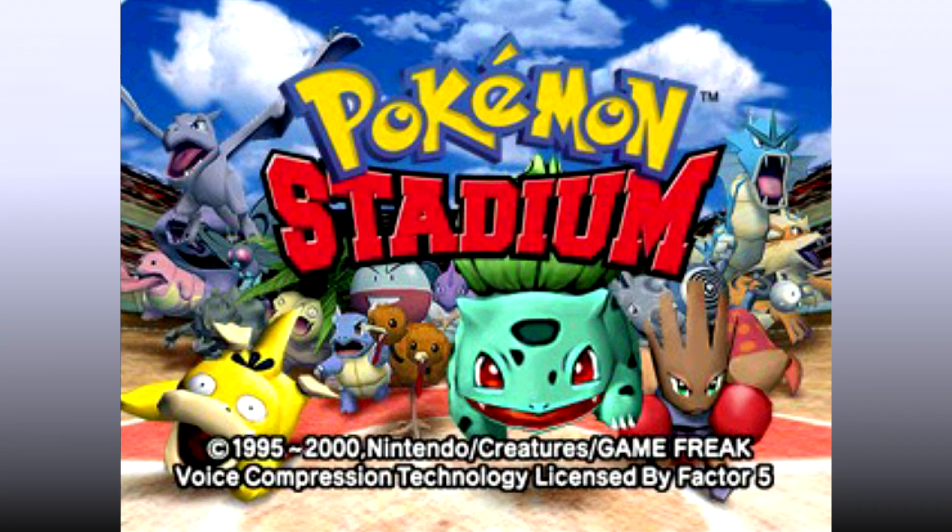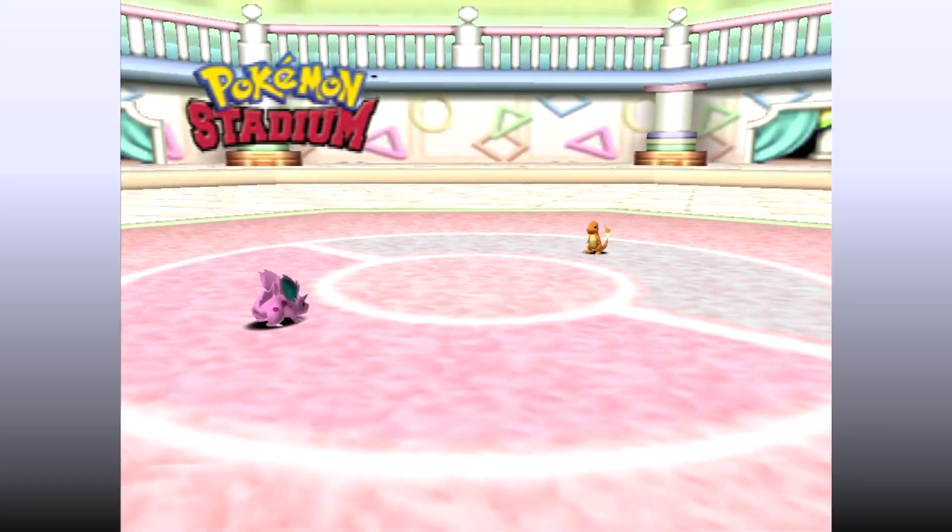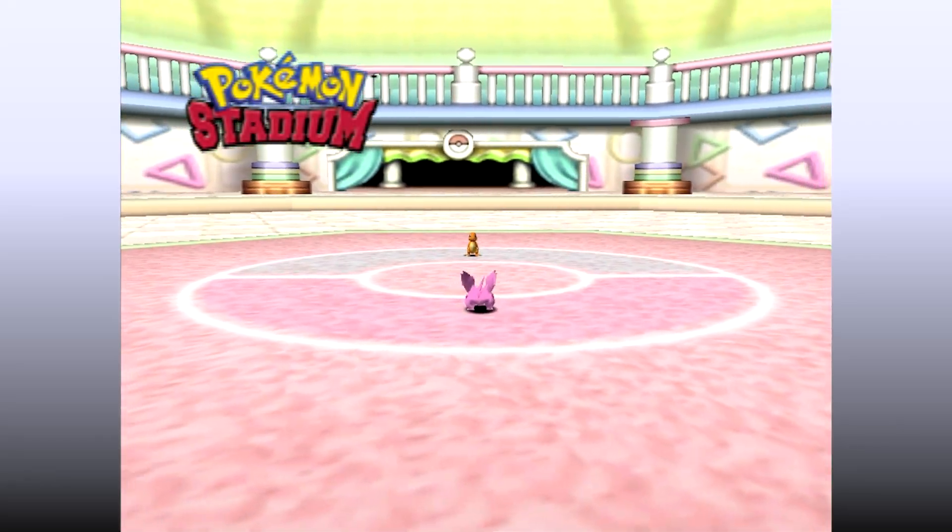This game has a lot of unique mechanics from the other Generation 1 games. Certain parts of the battle system work completely differently here compared to in Red, Blue, and Yellow, and speaking of those games, if you're playing on the Nintendo 64 and have the Transfer Pack connected to your controller with Pokémon Red, Blue, or Yellow, then you can actually use Pokémon from your own team in-game.